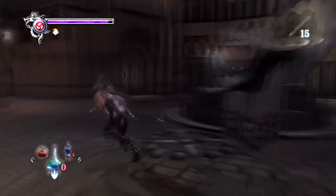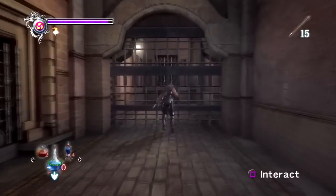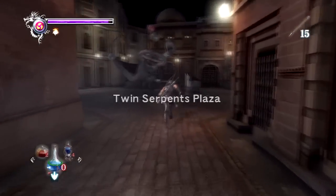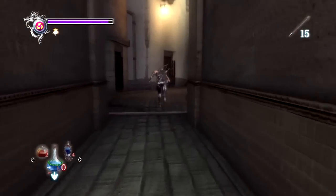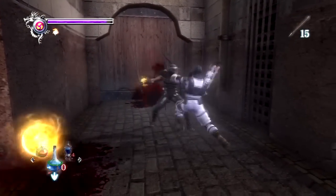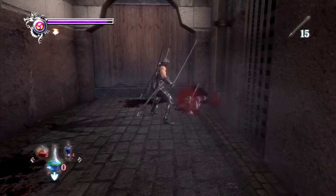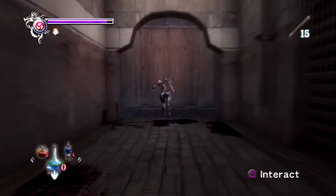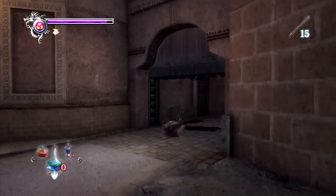The weapon we will get is our first bow staff called the Lunar Bow Staff, or just the Lunar Staff in general. That pot that you saw back there — when we couldn't open that door — that contains the Lunar Rod or the Lunar Staff. Let's go ahead and do some exploring around here. There are some more SWAT team members that we have to fight against when we're here in this part of town.